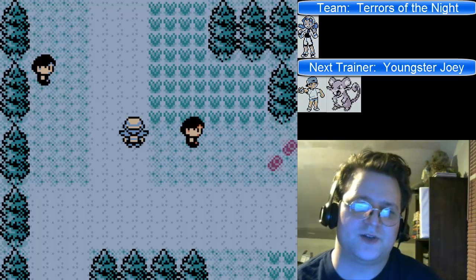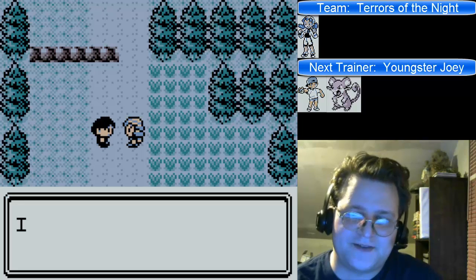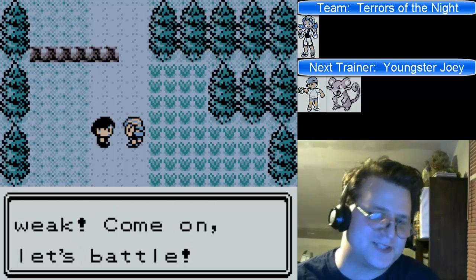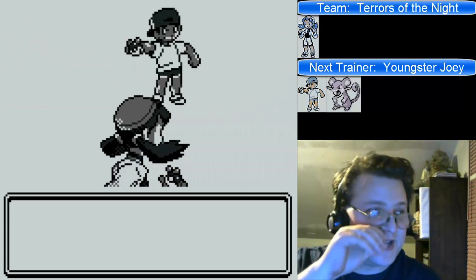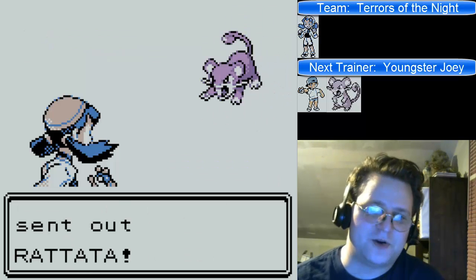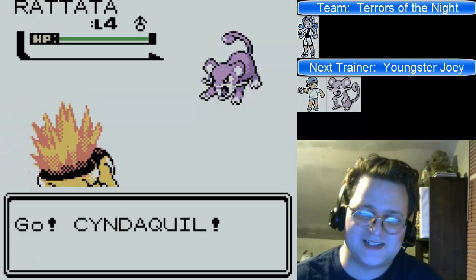Welcome back to my Let's Play for Pokemon Crystal, in my Mono Ghost Challenge. Though we're not going to have any Ghost Pokemon just yet, because my manager told me not to cheat — he knew what a pain in the butt this was going to be. Without the ability to hurt the first Gym Leader's Pokemon, because they have normal typing, I'm going to have to get them up to level 16 so they know Curse.